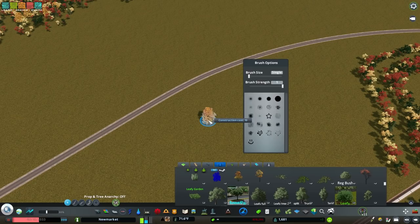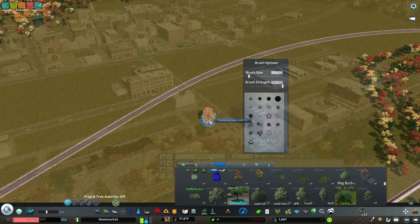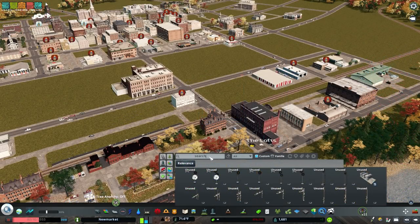Get Extra Landscaping Tools to unlock a bunch of cool brushes. You can use these to terraform as well as brush in trees and props. Get Find It to make searching for assets easy — you can also add your own custom tags.